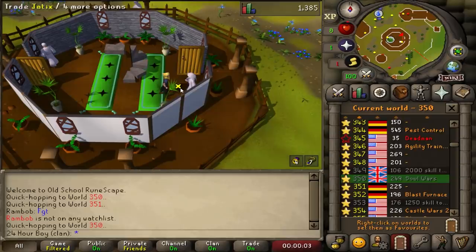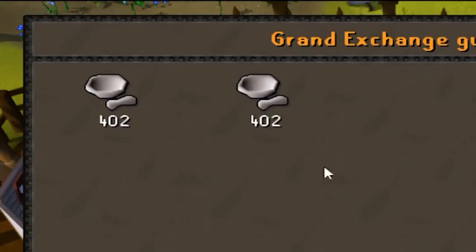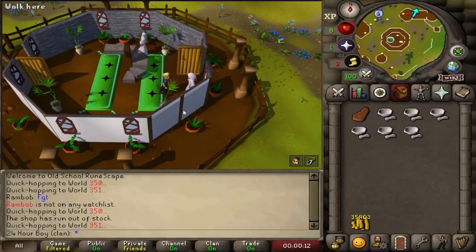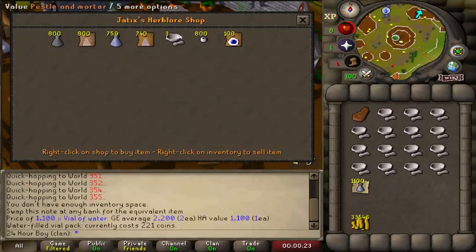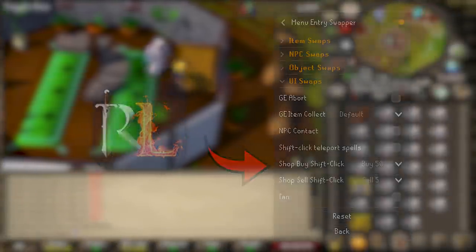While I'm here, I'm pretty sure these sell for a little bit. I accidentally bought a bunch of vials of water — hopefully we get our money back. I'm using the menu entry swapper on Runelite by the way.